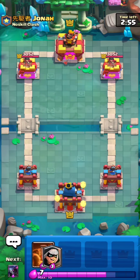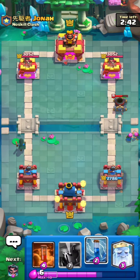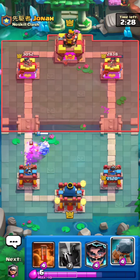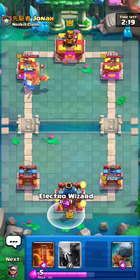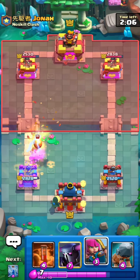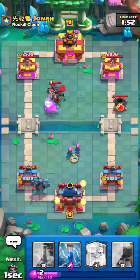Next game — against Jonah. I got poison, bandit, zap, and archers. I go bandit, he plays mortar first — I let the mortar connect and then go archers, because if the mortar hits my archers he could just log them. I go royal ghost. He plays phoenix, so I go electro wizard. He's got poison — I don't know what deck this is. I might just Pekka the back. He didn't have goblins, so he had to play a heavier tank — I Pekka the back and split archers.